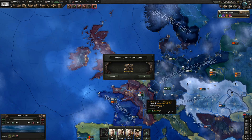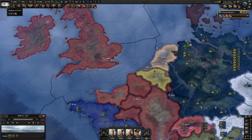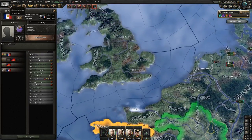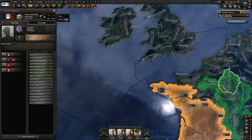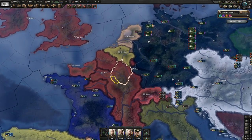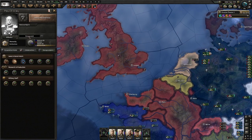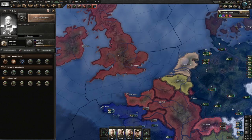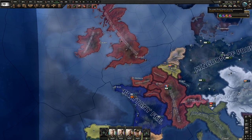Alright, we are going to war with the Franco-English Union. Oh, that's not good — this mod is even more broken. It gives me a claim on their lands, but there's no world tension, and I'm a monarchy so I can't declare war on them unless there's world tension. But there's no world tension.